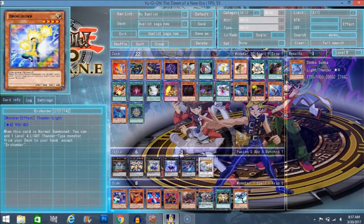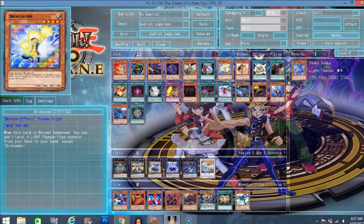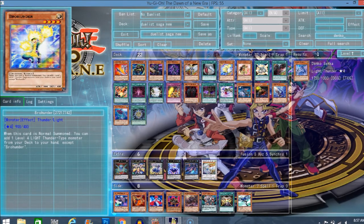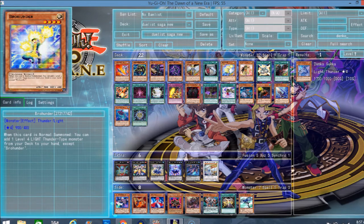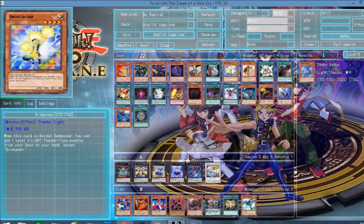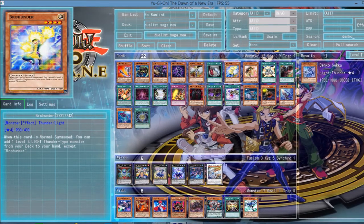So Brohunder, when he's normal summoned, you can search up a level 4 Light Thunder monster from your deck. So it's like free Denko, free Battery Man, except not another copy of himself. So all the other Thunder monsters like Ma Hunder, Pa Hunder, and all the rest do still work with this card, so it is pretty nice.